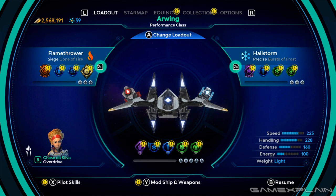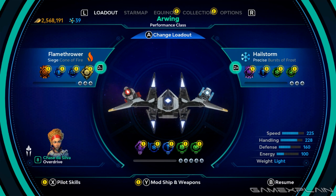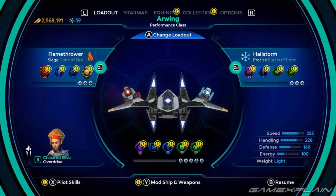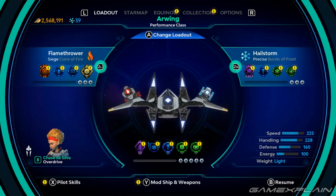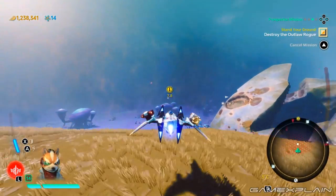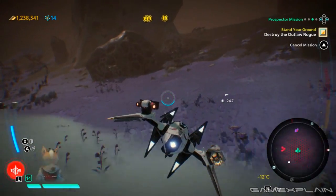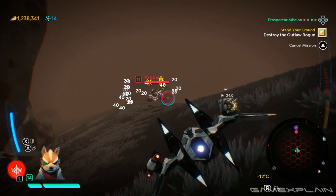It should be noted that each pilot levels equipment individually. So if you used Fox while leveling up the Arwing, those levels won't be there for Chase — she'll have to earn them for herself. It's a good idea to experiment with the pilots early on to discover which one fits your style and then sticking with them for the rest of the game as enemies do become more powerful.